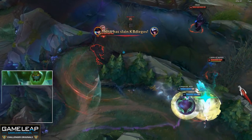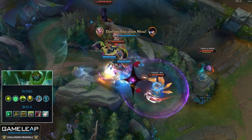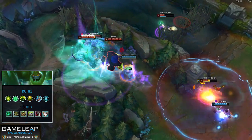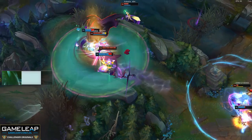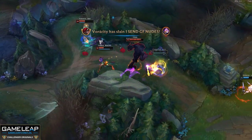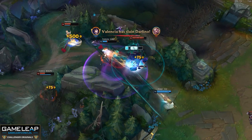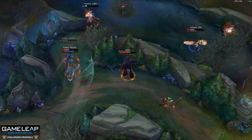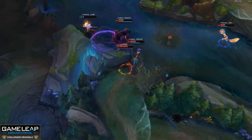Rounding out our junglers is Zac. Zac is another tank who can clear really quickly and takes advantage of those lower camp respawns. You're going to want Aftershock, Font of Life, Conditioning, Revitalize, Magical Footwear, and Cosmic Insight. Remember that Zac's E has a ton of range and you can gank from a ton of different angles. Don't forget to go after your healing bloblets — these will let you tank even more, and they lower the cooldown of your W every time you pick one up.